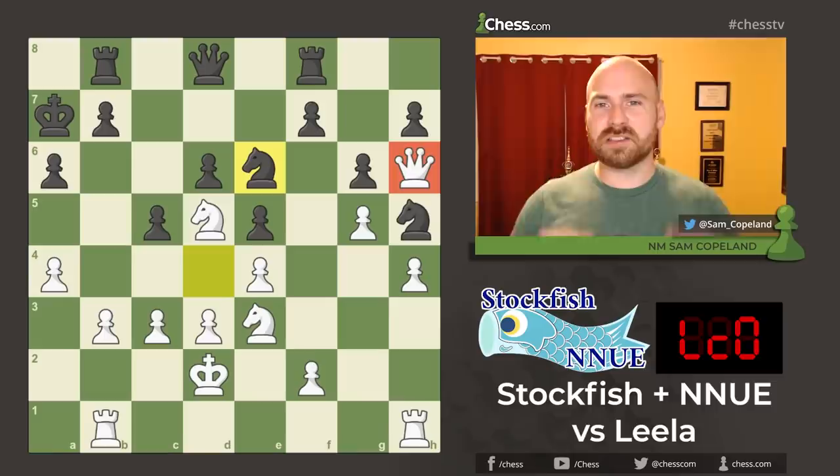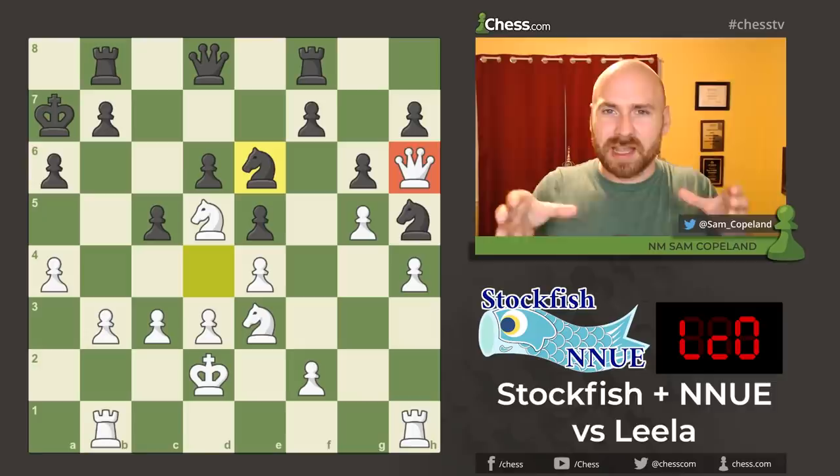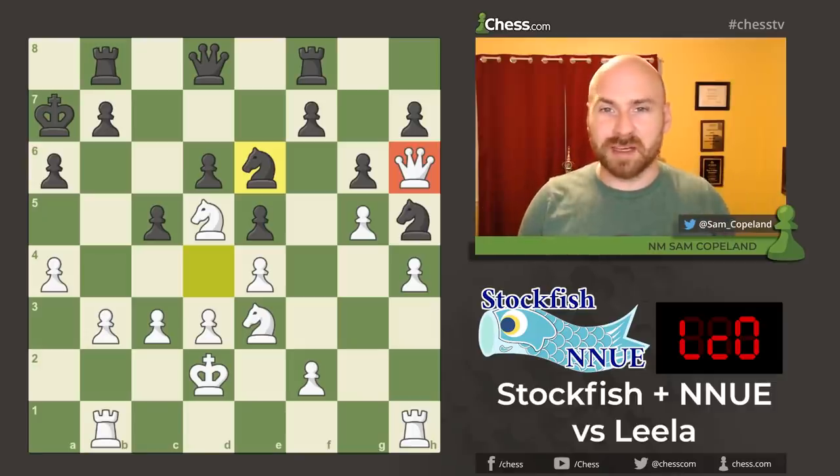Now in this position, my weak Stockfish only evaluates the position as very, very slightly better for black. But actually, I think this position is totally decisive. The basic problem is the queen — how does the queen ever get off of the h6 square? There is no way to do it. This is something that Leela Chess Zero excels at: it can see deeply into the nature of positions and see which pieces are bad not just for a moment, but for eternity.